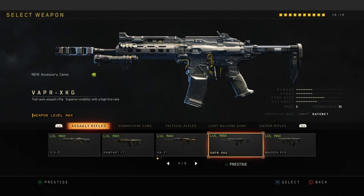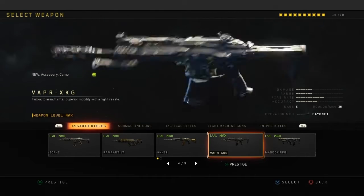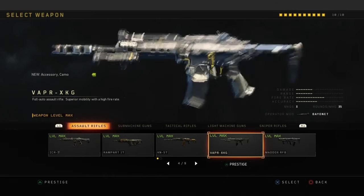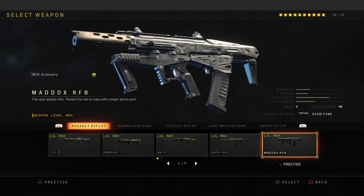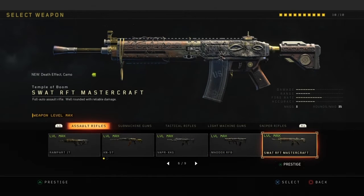The Vapor XKG. I touch this a lot. It's a pretty good weapon for close range and long range, so it's a versatile weapon to use. It's kind of a tryhard's gun. It doesn't have a lot of aim assist, so I don't know how people use it, but I gotta use it more.